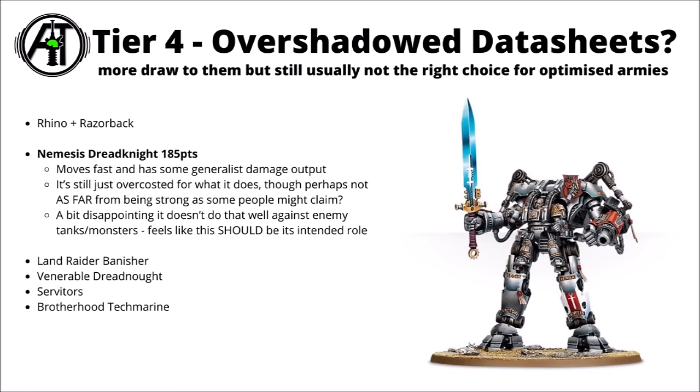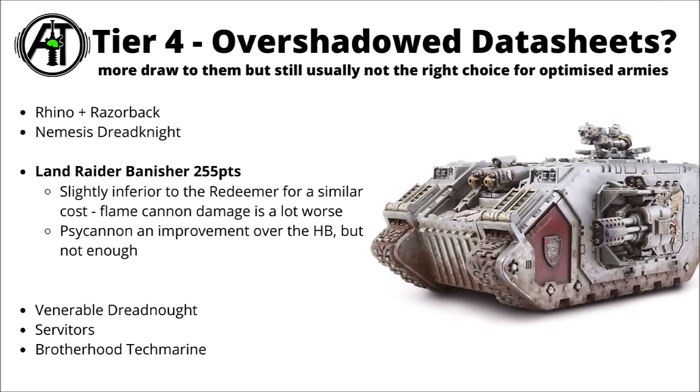Next up is the Land Raider Banisher for 255 points — a Forgeworld Grey Knight unit with big heavy incinerators on the sponsons. It does have some pretty potent overwatch with 46 Strength 6 AP1 attacks, plus a slightly scarier Psy Cannon that beats the standard Land Raider's heavy bolters, but maybe not by all that much. In general, I feel like this one is kind of badly balanced versus the other Land Raider variants and probably needs to be a bit cheaper. It's almost the same cost as the Land Raider Redeemer, and the Flamestorm cannons on that are just far more dangerous, so I'd be tempted to run it with Redeemer rules.